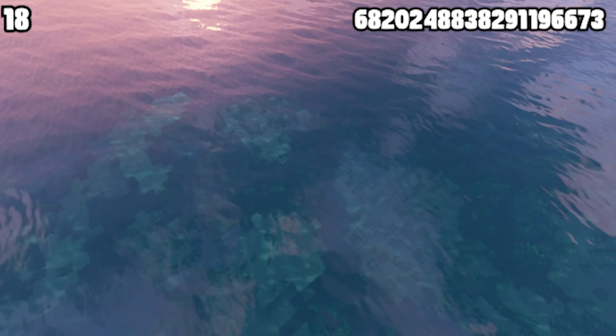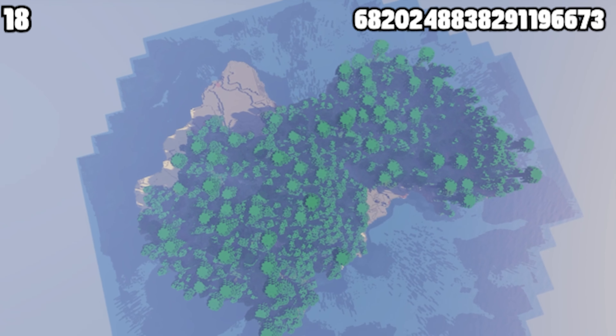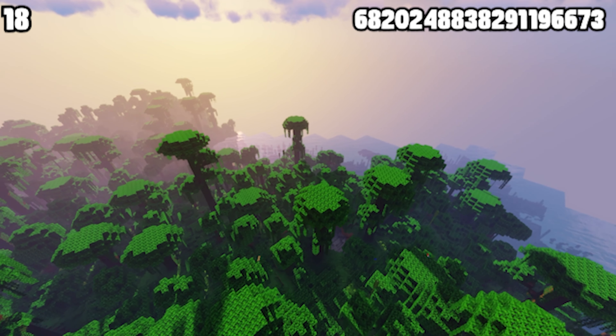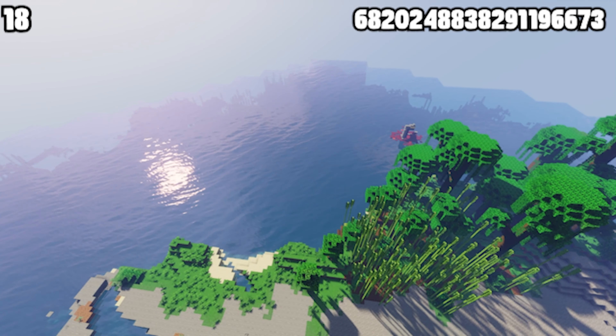Survival islands are always super cool, but what about ones that just have a jungle? On this seed, you spawn on a pretty large island with a jungle that overruns it. Close by, you can find a second island with some cool-looking features as well.